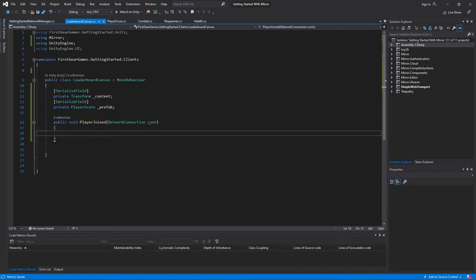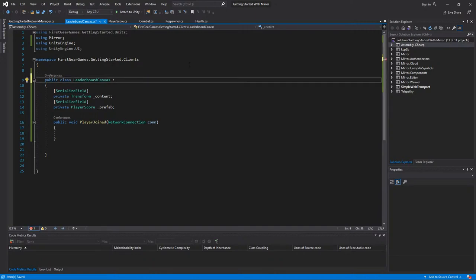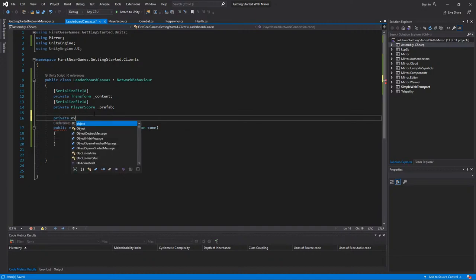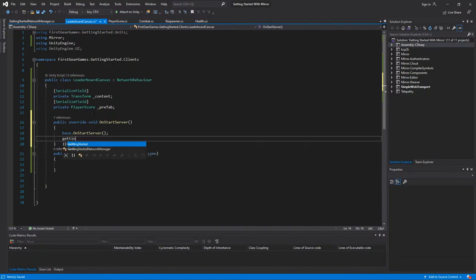The Leaderboard Canvas is currently a MonoBehaviour but we need to be able to send messages to clients, so I wonder if you can pass a NetworkConnection in an RPC. I've been working with Mirror for over a year and I don't think I've ever tried. I know you can do it for Target RPCs but I'm not sure about as a parameter. We're going to find out. First I'll add a public override for OnStartServer.